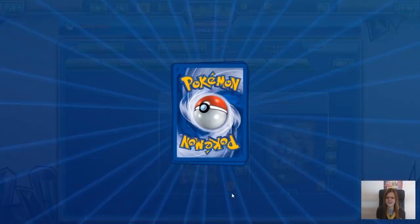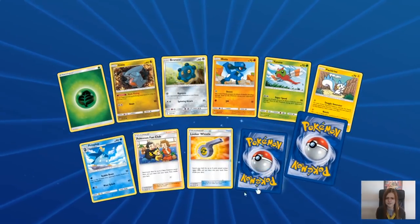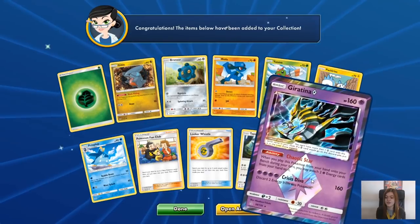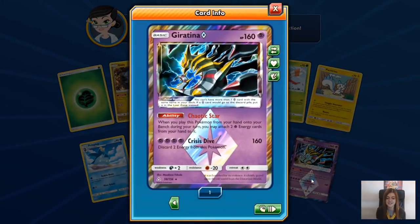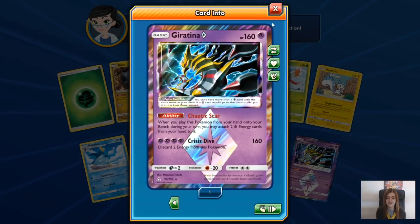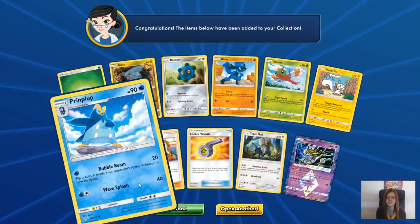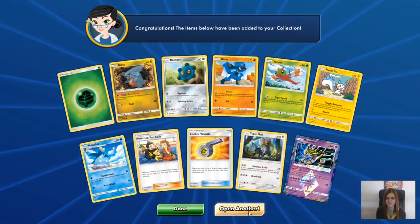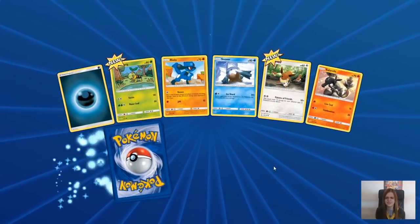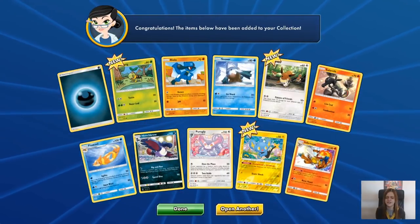Like the Magmortar and the holo Shaman are two of the silly ones that have gotten away from me. A Lunala GX - I don't have. That's useful as well. And we have our third Prism - that is a Giratina with Chaotic Star and Crisis Dive. We've pulled about three of those between Joe and I. Seems to be the Prism that we like to pull the most. And the holo Infernape.